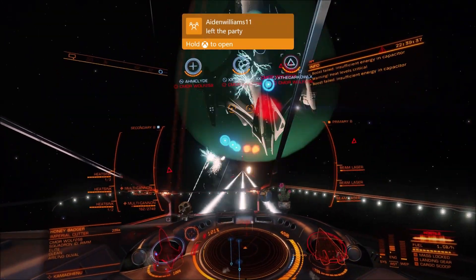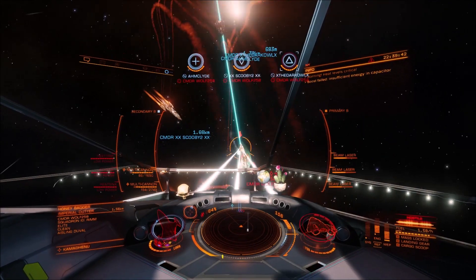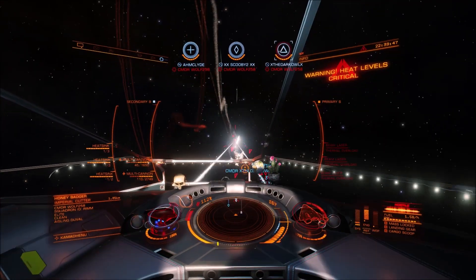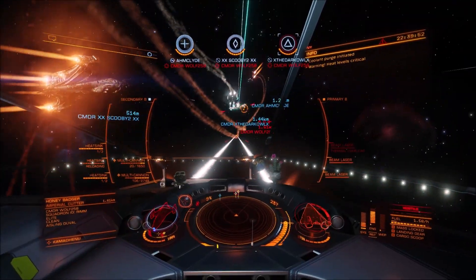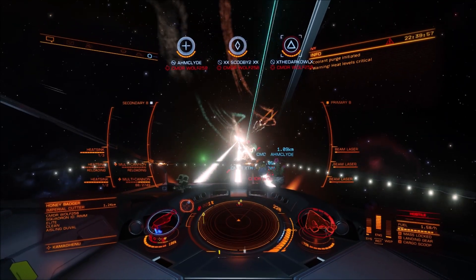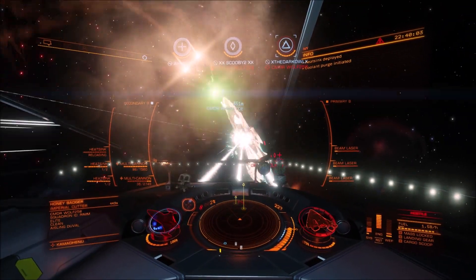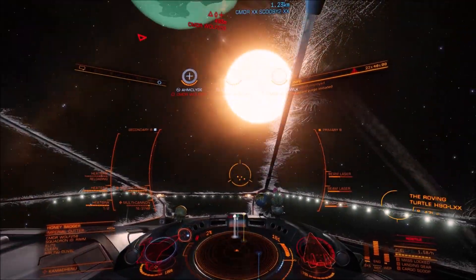Poor old wolf was the only imp that showed up. We blockaded Living Eat of Owls' home system — it was quite nice fun, good to hang out and just chill. Not many imps in open, so we didn't see many imps coming down doing their powerplay fortification. But we had some fun, got some kills. Wolf turned up and made it entertaining — we had a few fights with him, and he absolutely annihilated me in his FDL when I was in my anaconda, which is later on in this video.